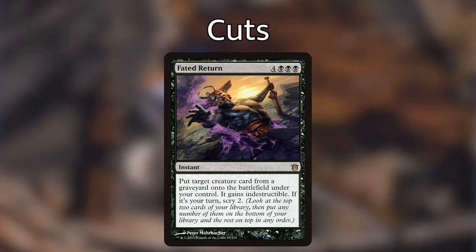Now let's go over the cards I'm taking out. First is Faded Return — an instant that costs four and triple black. We put a target creature card from a graveyard onto the battlefield under our control, it gains indestructible, and if it's our turn we get to scry two. I feel Faded Return costs way too much mana for what it's trying to do, and outside of our commander there aren't a whole lot of other ways to mill our opponents.